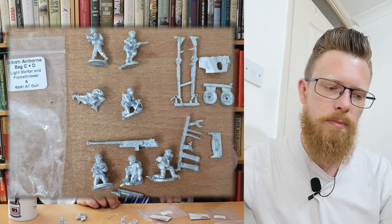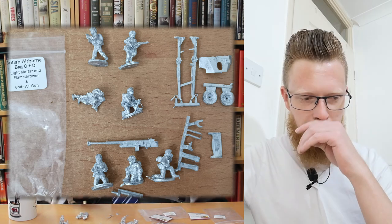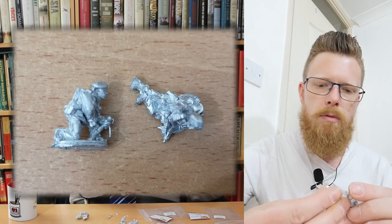Shall we move on to bag C and D — which is still one bag? In C and D we've got three things: the light mortar, the flamethrower, and the six-pounder anti-tank gun. Let's start with the light mortar. Two-inch mortars, or 50mm mortars in other armies — the Japanese have what they call a knee mortar. I don't think they actually brace it against their knee, but it's that kind of length. If you know more, let us know.